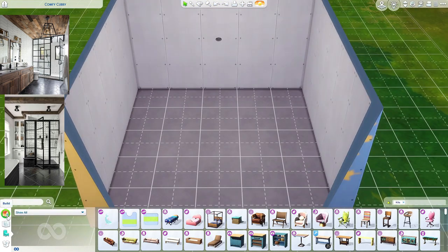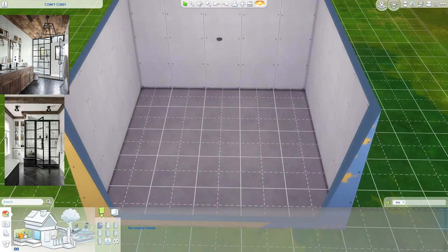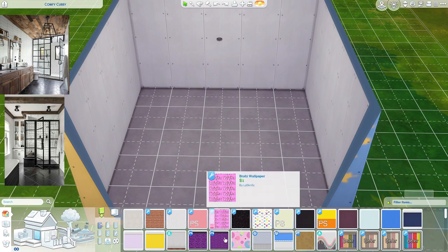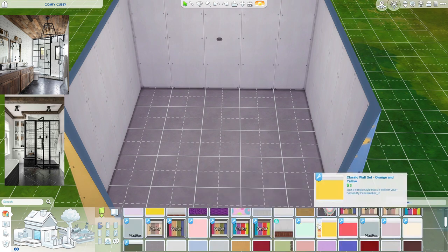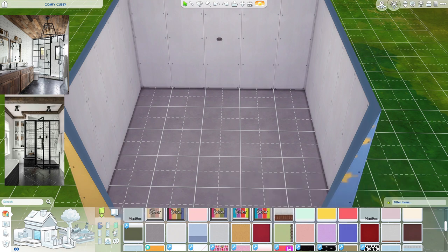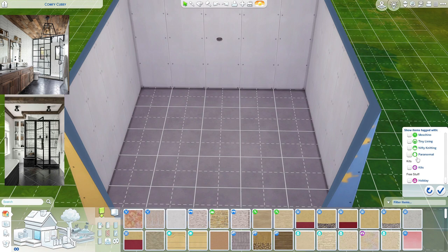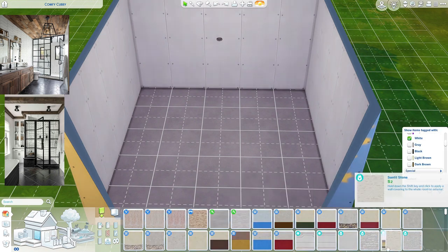The first thing I'm going to do is get some wallpaper. This is kind of a big bathroom — if I need to scale it down I will. We don't have any wallpapers loaded, so I'm not going to be using any CC. I'll click the brick options and find a nice white brick, then filter it to white.